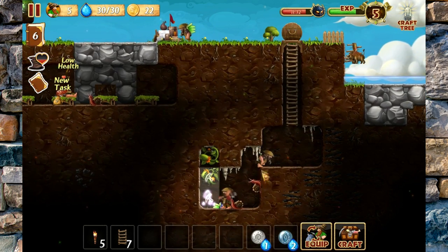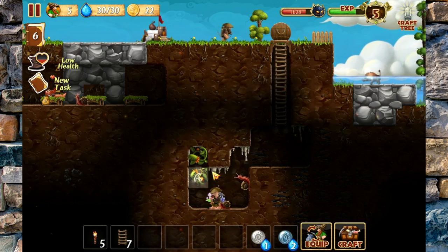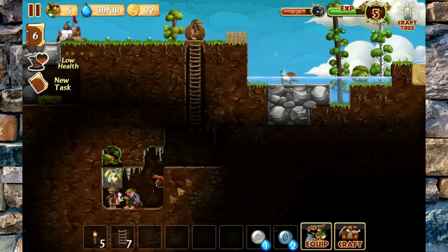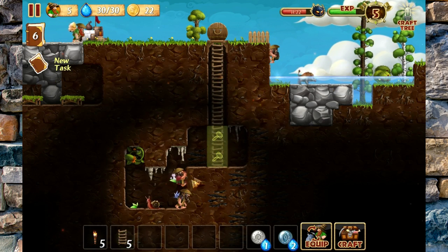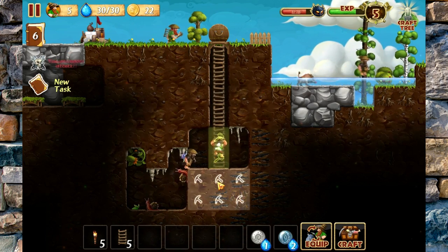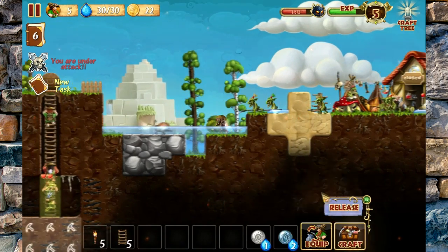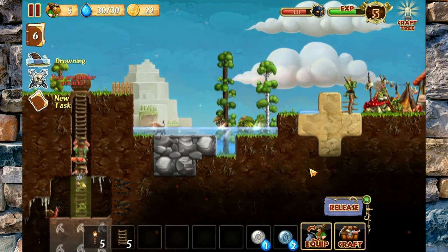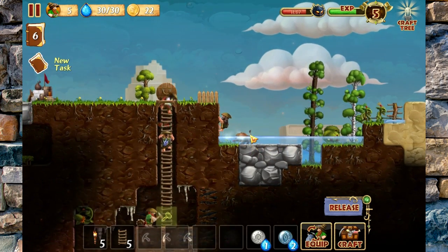Let's start thinking about ways we could possibly mine this out right here. We'll keep the ladders going down. What is this kid doing? There is nothing over there, man. Why do you keep going over there? The dwarf AI, as I've told you, can be incredibly obnoxious.